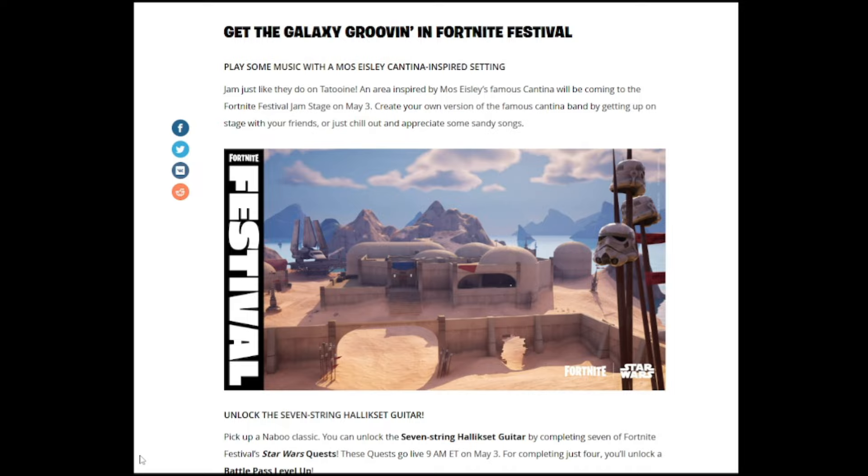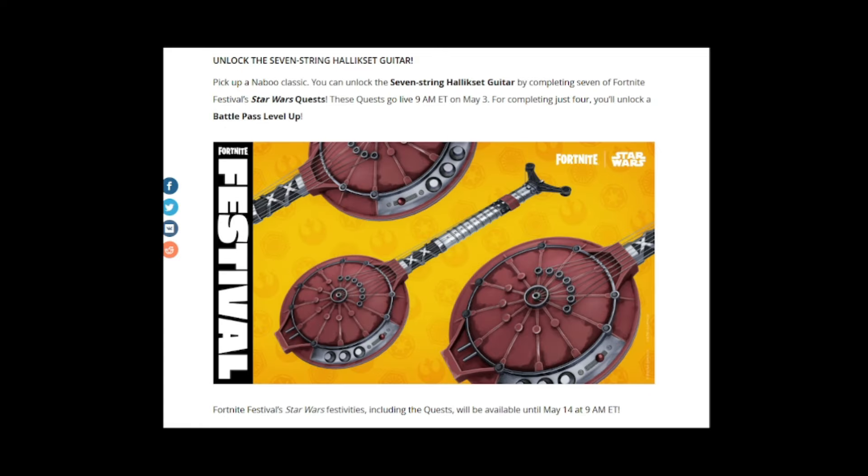Get the galaxy grooving in Fortnite Festival — an area inspired by Mos Eisley's famous cantina is coming to the Fortnite Festival Jam Stage on May 3rd. Create your own version of the cantina band with friends or just chill with some sandy songs. You can unlock the seven-string Hallux Set guitar by completing seven Fortnite Festival Star Wars quests, which go live at 9 a.m. Eastern on May 3rd. Completing four quests unlocks a Battle Pass level up.